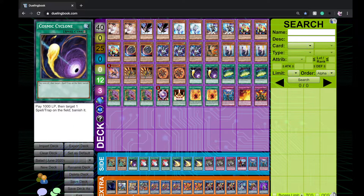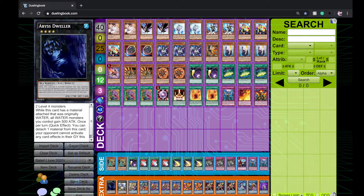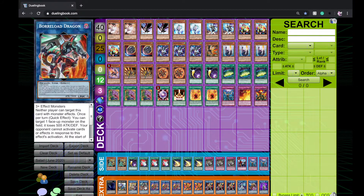Extra deck: Dweller and Babuq-ushka for the Exceed combo. Access Code Talker — this is the reason this deck is viable. It's an incredible card: you can destroy like four cards your opponent controls, get to insane attack values, and attack multiple times. 5,000 attack, attack twice, pop three of your opponent's cards, and your opponent can't respond to any of it. If it resolves, they're screwed — you can't negate it through normal monster negation because you simply can't respond to its effects.